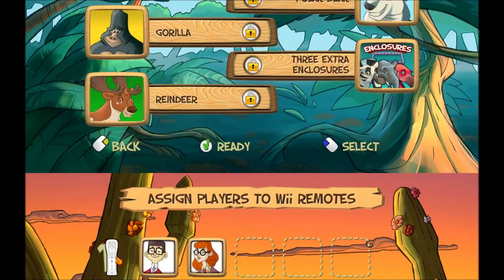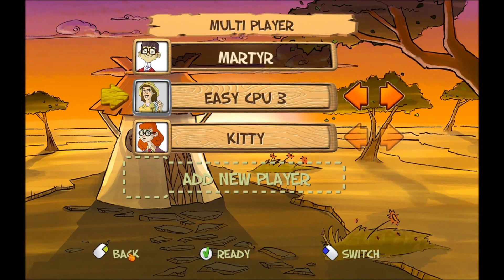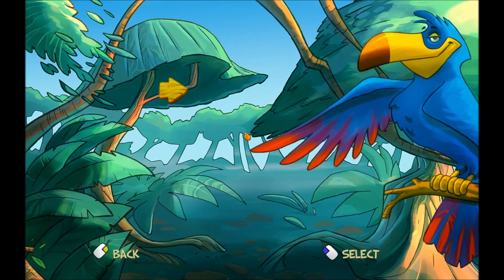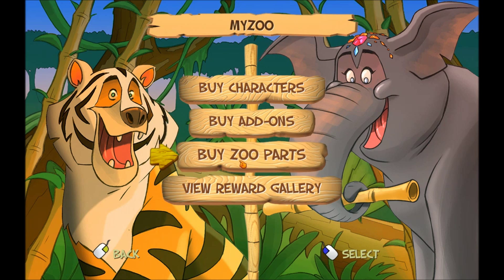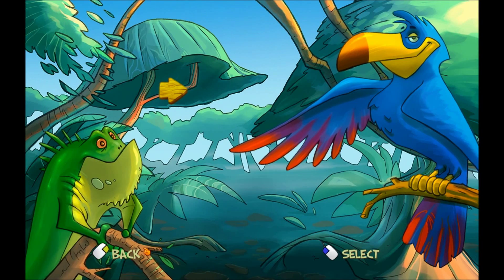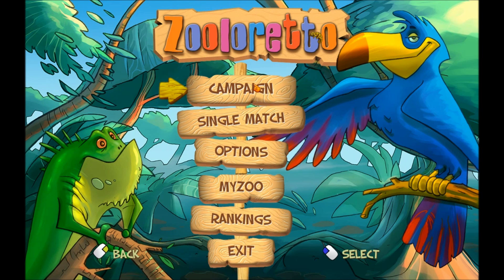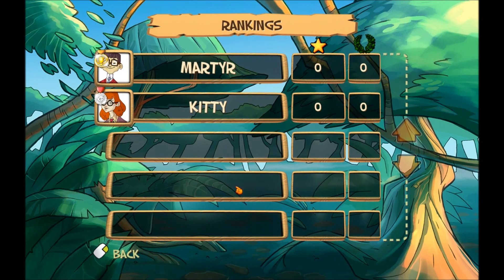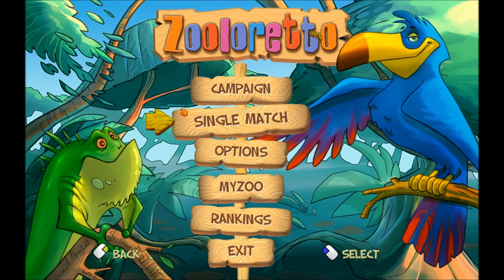I want to show you guys the things you can purchase with this game. You go to your zoo — you can buy characters, add-ons, zoo parts, a whole bunch of stuff. It has a lot of features, I think it's really neat. They could have just included the board game and that was it — no one's going to expect anything more from a board game adaptation. But there's a campaign, there's all that extra stuff. You can play with other people with rankings — it seems like it wanted to have multiplayer but they didn't make it. To encourage competitive playing in your own family, so you can foster the seeds of animosity that ruin Thanksgiving.